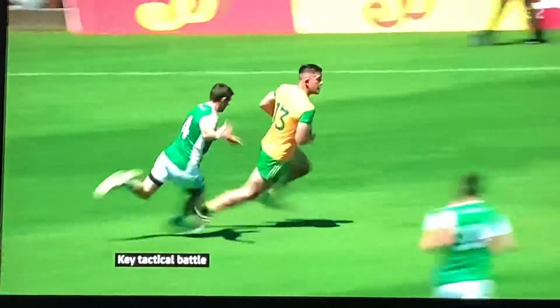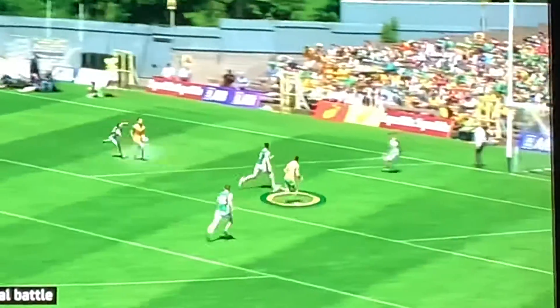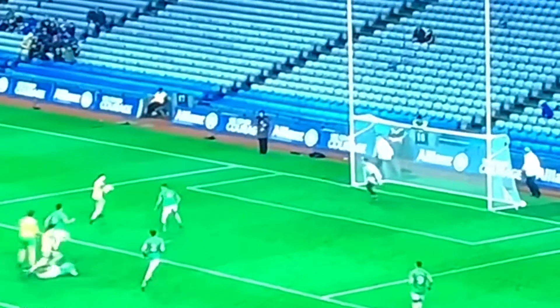Slow motion. Donegal have developed this tactic this year. Run the ball through the middle, through the hands, right up into the goal mouth. Murphy on the ball gives it in front of the man who's running. Constant movement, looking up, communication. Moving the ball through the hands — give and go. Constant.